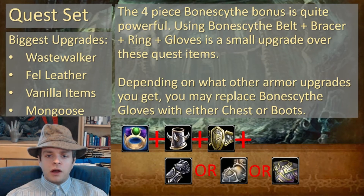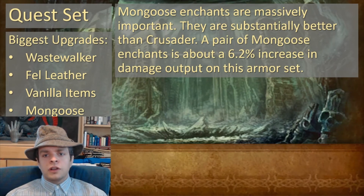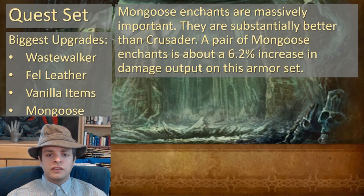And depending on what other armor upgrades you get, you may replace Bonescythe gloves with either chest or boots. Mongoose enchants are massively important — they're substantially better than Crusader, but they do come from a raid. Someone else can go into that raid and enchant your weapons before you step into your first raid. A pair of Mongoose enchants alone is going to give you about a 6.2% increase in damage output on this armor set.